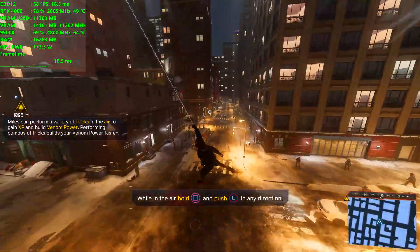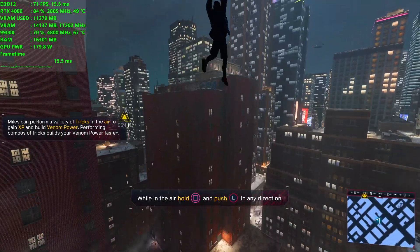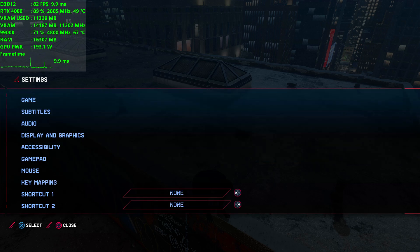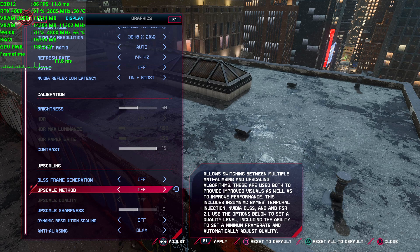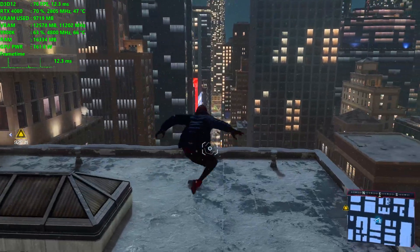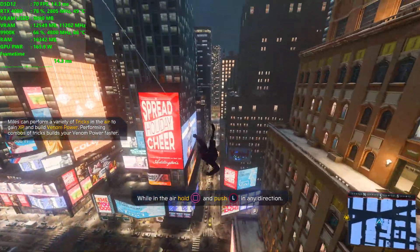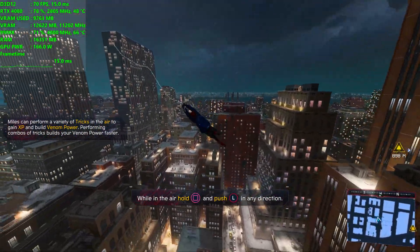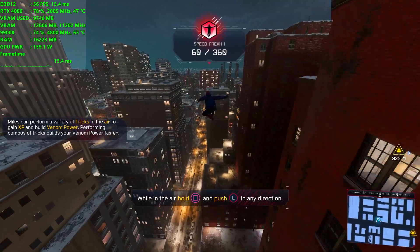It runs smooth. If you're on a FreeSync or G-Sync adaptive sync monitor, it's going to be a smooth experience even when frames dip below 60 here or there. For argument's sake, let's go ahead and turn off DLSS completely and see what the 4080 can do at native resolution with just DLAA on. Actually still running pretty well — still staying above 60 frames. It could be because DLSS adds more load onto the CPU, so alleviating that actually makes it run about the same.